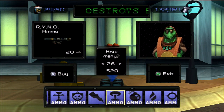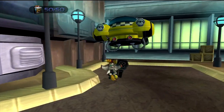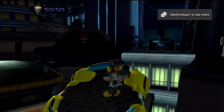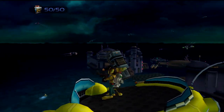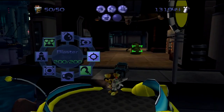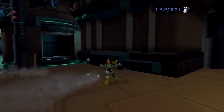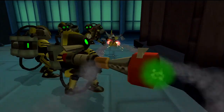The ammo cost is 20 bolts — not a minor complaint, but since I have a lot of money it's more than enough. I can also get my hands on the Tesla Claw, which I'll do later. I just need to get myself out of the city. Seeing Ratchet with that Rhino missile launcher is just insane. In later versions, the Rhino variations get more and more powerful, especially with challenge mode.